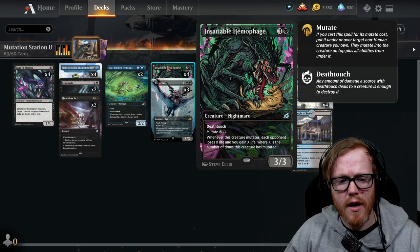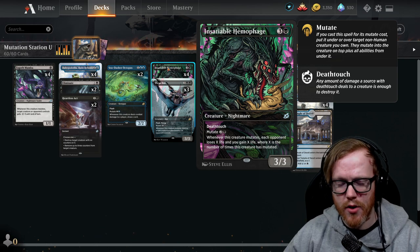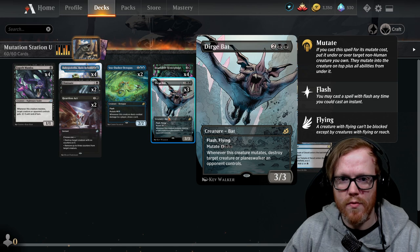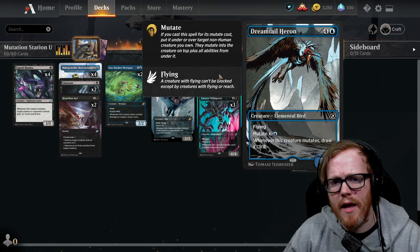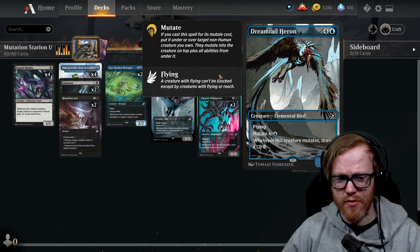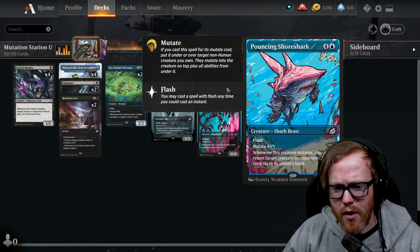We increased Chittering Harvester to four copies — if a creature has mutated four or five times, we're making our opponent lose four or five life and we gain that much life, and that ability triggers more times the more that creature has mutated. We also increased Dirge Bat copies because it functions as removal, and flash removal is always good. Increased Dreamtail Heron to four copies because whenever it mutates you draw a card, and it also gives the creature flying — making a large creature fly is much harder for opponents to deal with.